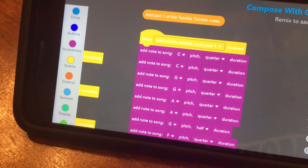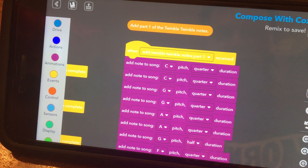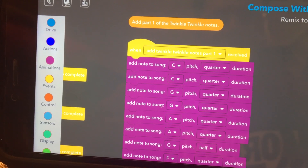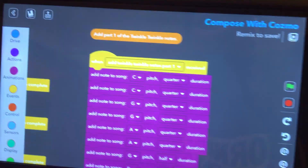So basically you can take any song and literally just plug it into here. Something we're going to have to challenge ourselves to do with another song. It's going to be hard. But you can plug it in and make Cosmo play anything. So I think it's time to plug in a really quick song and see how we do. We'll be back in just a bit.